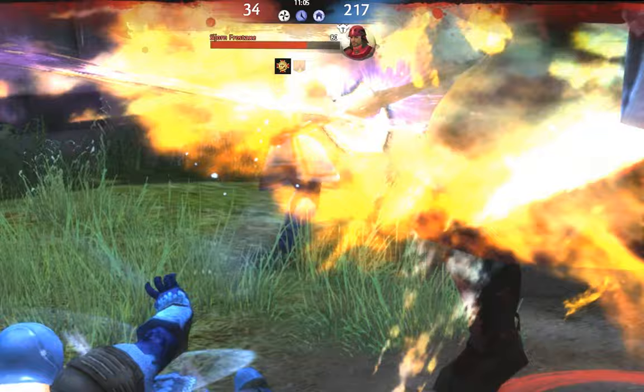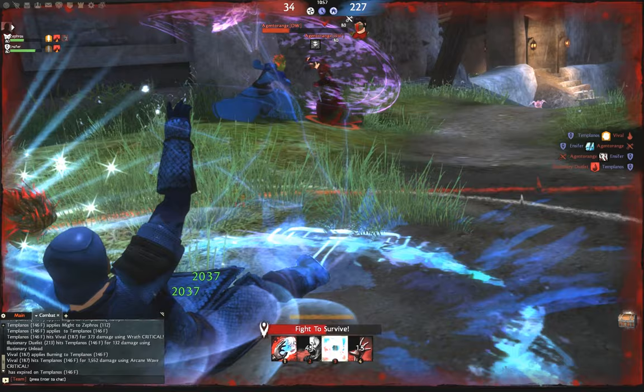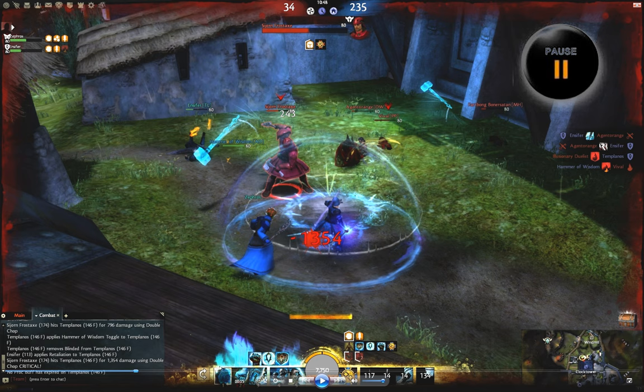I interrupt their first stomp attempt with Wave of Light. Ensifer makes it back to the fight, and between his Binding Blade and his Hammer they're not able to finish me. This buys enough time for me to use Symbol of Judgment, and with Zephyros reviving me, I'm able to get back up. I pop my Sanctuary and Zephyros and I stand in it for the heals. We've also downed the enemy elementalist, so now it's a 3v3.